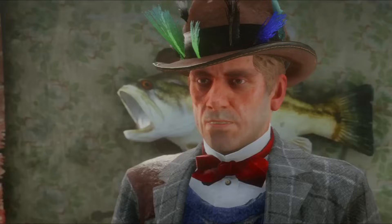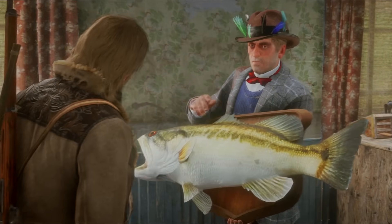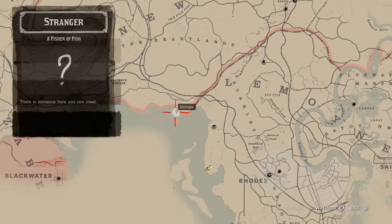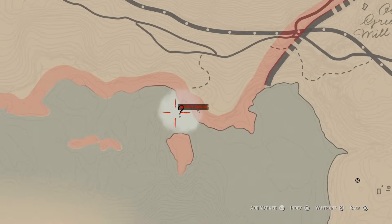Before you can even start reeling in the legendary fish in Red Dead Redemption 2, you're going to need to start the side quest. For that, we need to find a man who goes by the appropriate name of Jeremy Gill. He's one of the game's many strangers, and you can find him on the pier of Flatiron Lake — just head south from the R in Heartlands on the map, and you should be able to find him with ease.